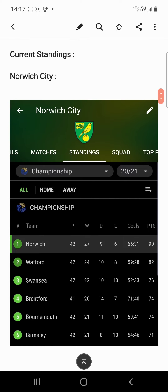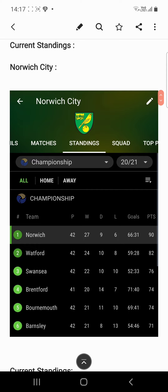Let us see the current standings of Norwich. Norwich are currently placed in first position with 42 games played, in which they have won 27, drawn 9, and lost 6. Total goals scored are 66 and they have conceded 31 goals. Norwich City usually score a huge number of goals and concede fewer.